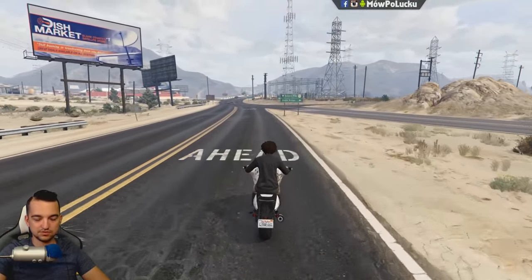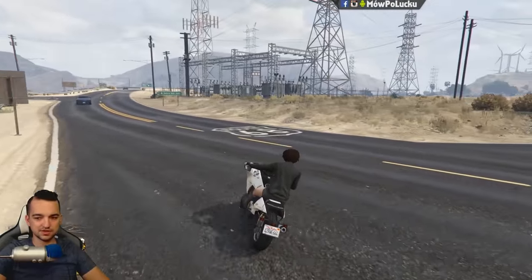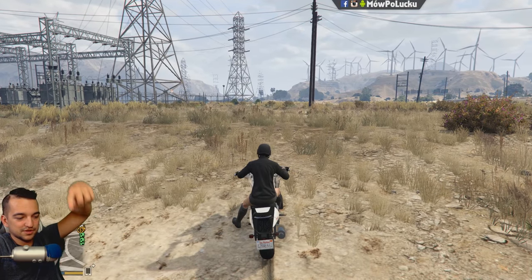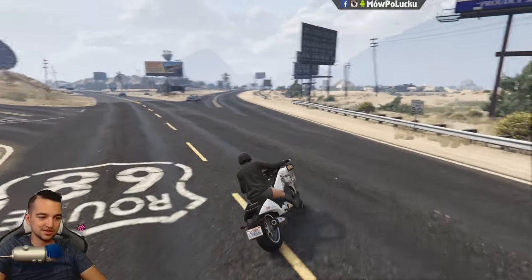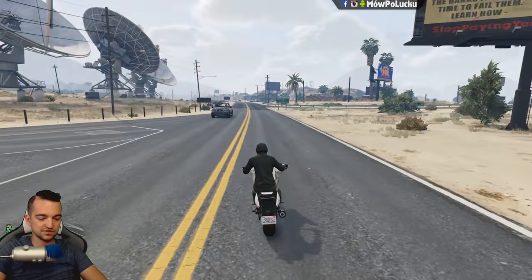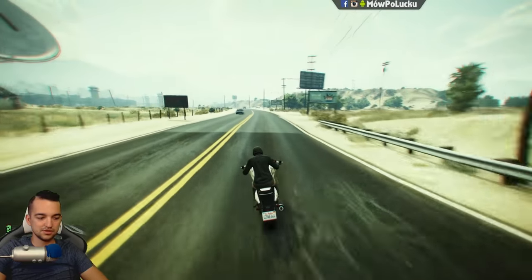We see a little bit of a light pole on the map — it's exactly here. This means that we have a load of KERS system. If I press the button, we have a little bit of a load.